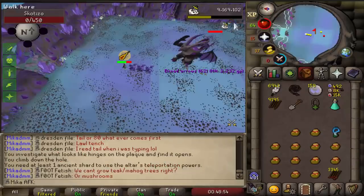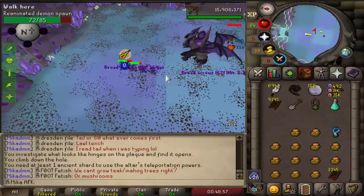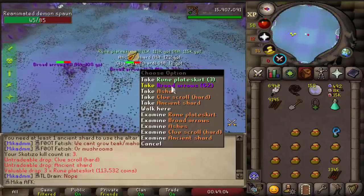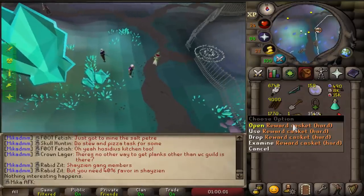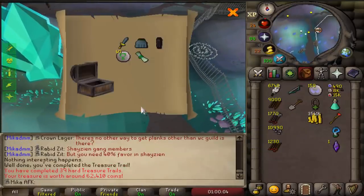That is awesome - a nice amount, 3000 slayer XP, and the drop this time is a rune plate skirt. And a hard clue scroll. Here it is, another one. Can we get goddehyde body or chaps? Not in this one - a nice amount of nature runes though, those are good.